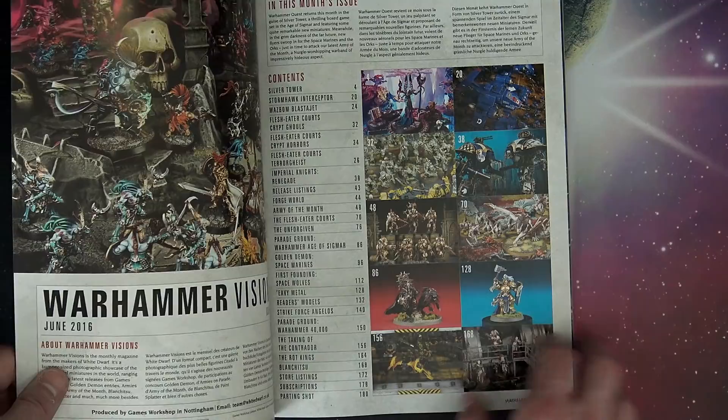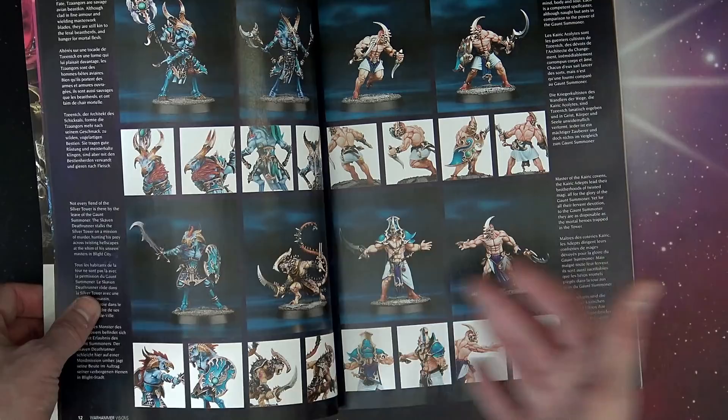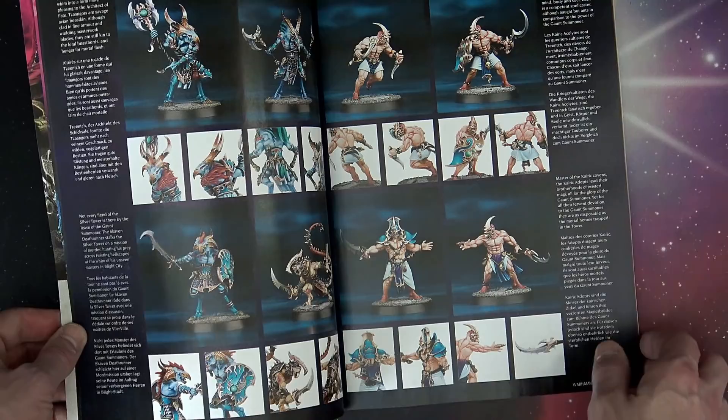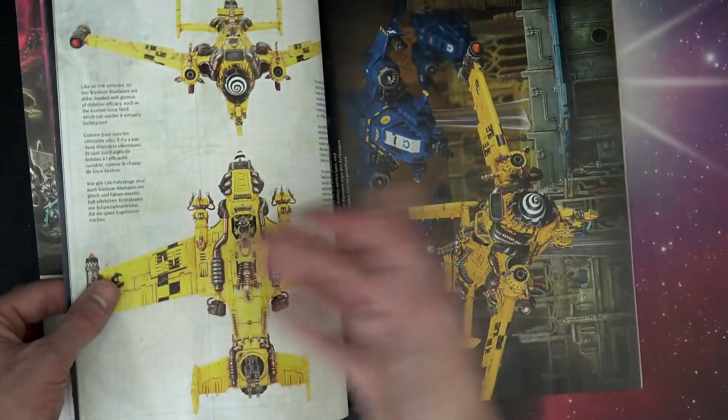So this is a really great book — it's all sorts of showcase things. It's a beautiful book with different language editions, so they only have to put one out and ship it kind of everywhere. As far as having this in your hands and looking at it, it's pretty spectacular. They go over the stuff that came out the month before — so basically the Death from the Skies stuff and then, of course, the Silver Tower stuff. It's always kind of like a month in the rear, so to speak, and there's this huge fold-out of Death from the Skies.